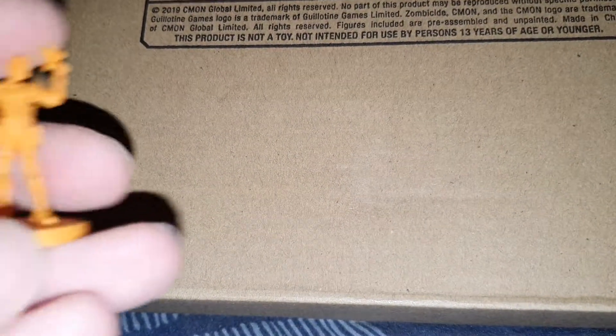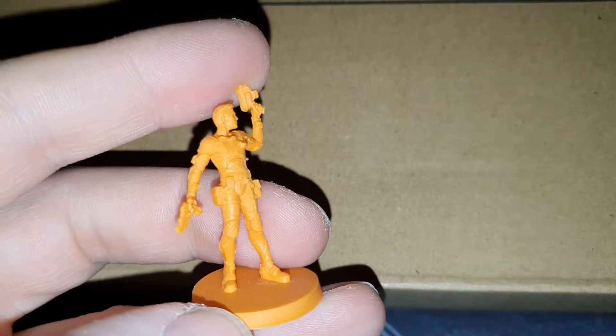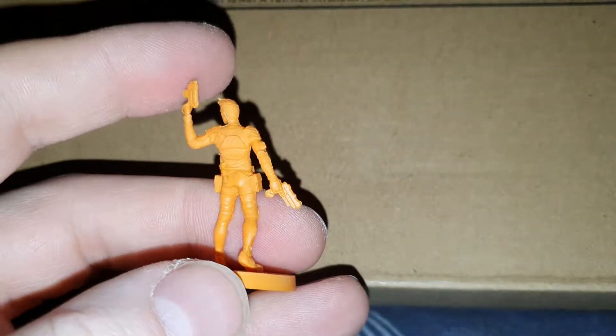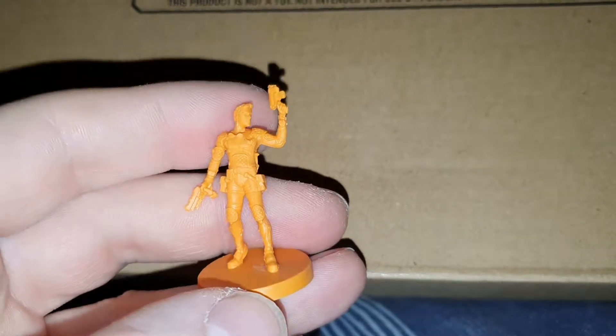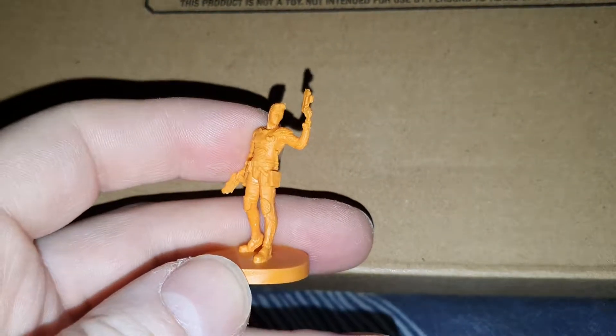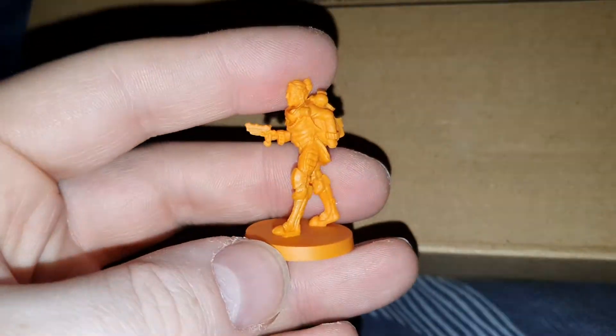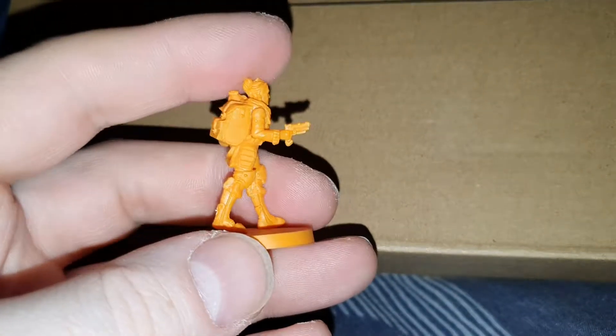It comes with an array of miniatures, so we'll take a look at the heroes first. This is the Lucas one — that's about the only one I can tell you the name of. The difference with these is the color of plastic; the others were gray, so these are orange. Here's the next one — you get three new heroes in this add-on.